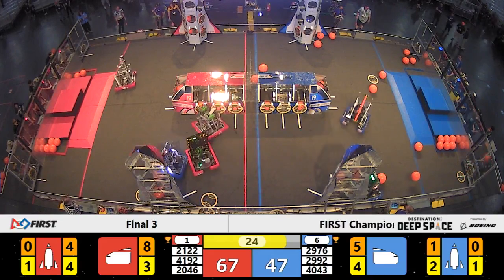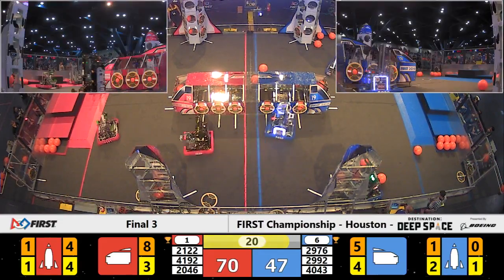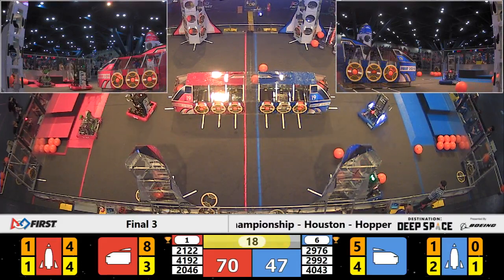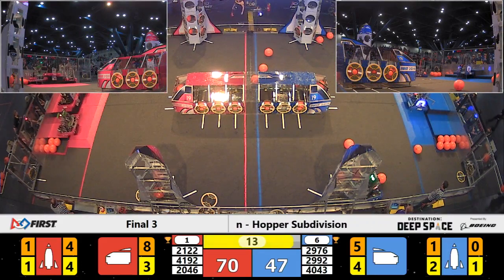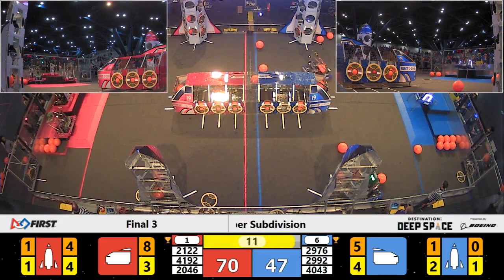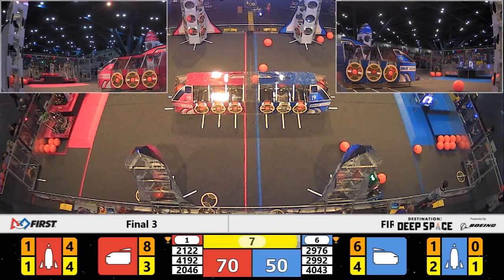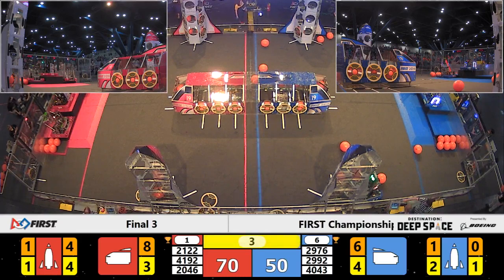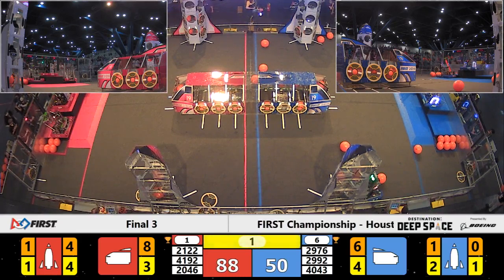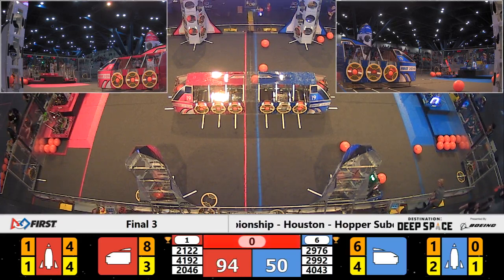Taters scoring one more piece of cargo, then lining up for a level two climb — looking to do a six-point climb from the Taters on Red with 18 seconds remaining. Spartabots on the Blue Alliance lining up to do a level three climb for 12 points. Bear Metal has got 12 points for Red, and the other Red robots earning six points each. Blue Alliance looking for 12 points from Spartabots with three seconds remaining — looks like Spartabots may have that, and their alliance partner Nerd Herd up on level one for three points at the end of finals number three.